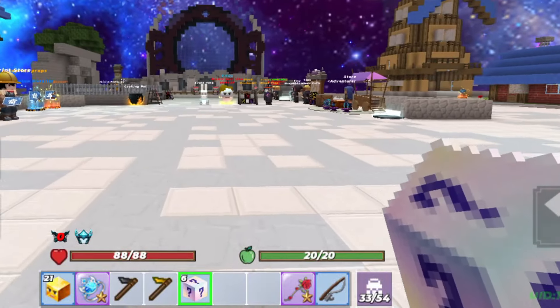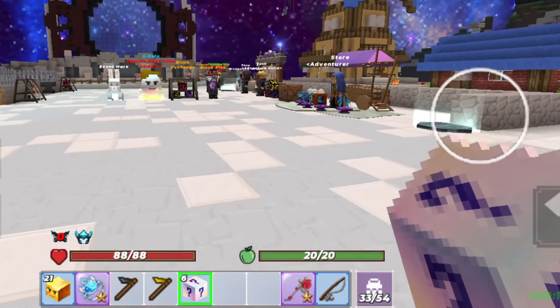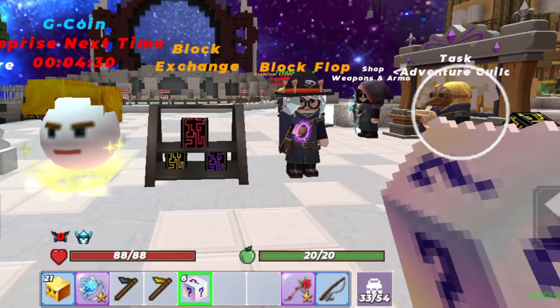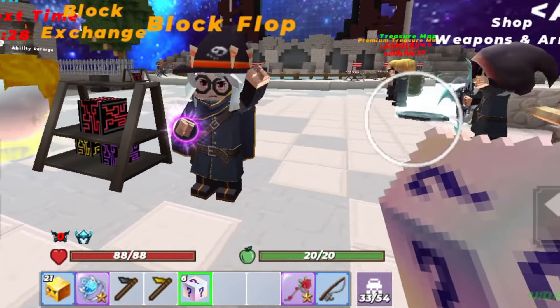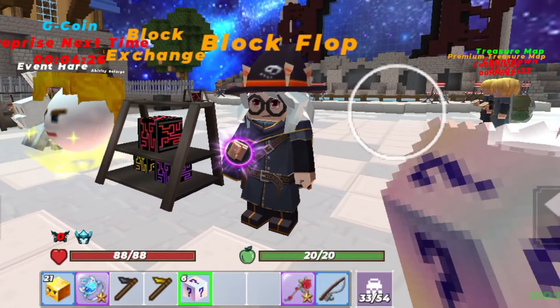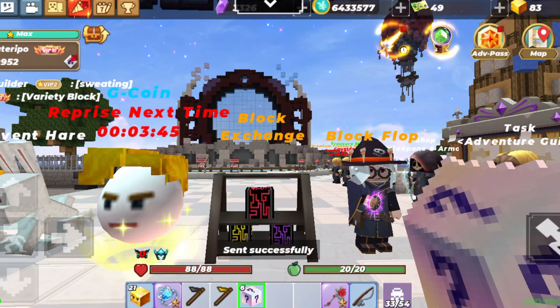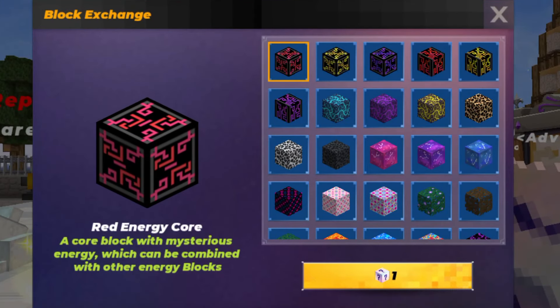There are so many NPCs in the Skyblock lobby and all of them want our currency. 'Hello, so you are the new guy in the block' — I swear if you ask for G-cubes... Anyway, let's see what I'll get with this new variety block. Oh, all of the season pass blocks!